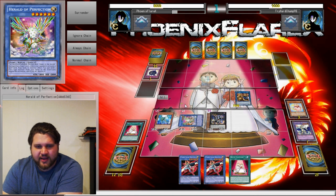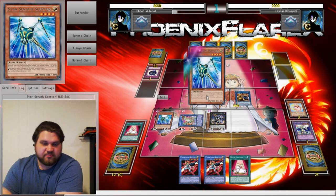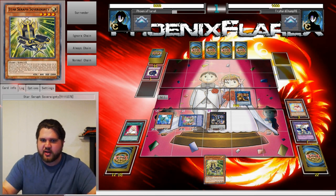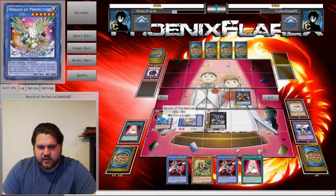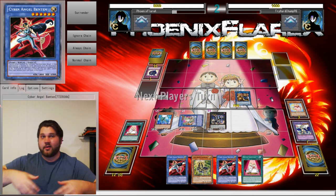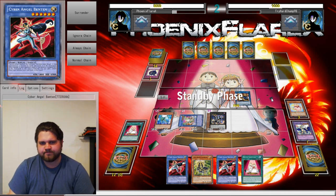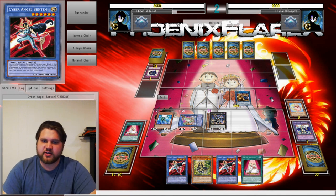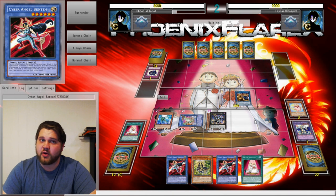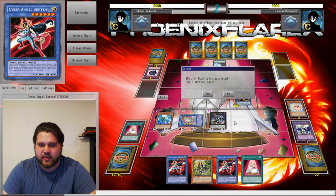It doesn't really matter what you shuffle back in that instance, but you're gonna shuffle back the cards like Pre-Prep and stuff, because that means there's three of them in the deck again. This is not nearly as ideal as I was hoping - I got really unlucky drawing that Flufflebear. But at the same time, there are less Heralds in my deck, which means I could draw into Pre-Prep of Rites and start getting this from Graveyard instead of having it from deck. My deck is inherently thinner.